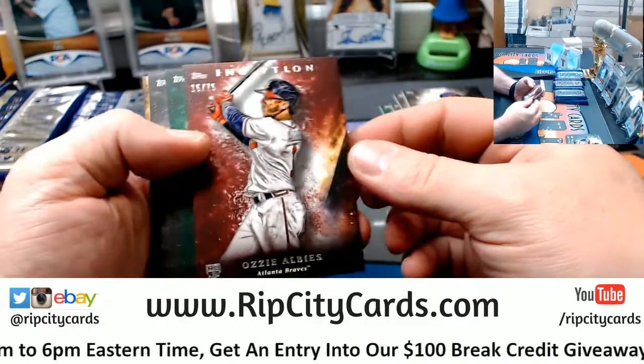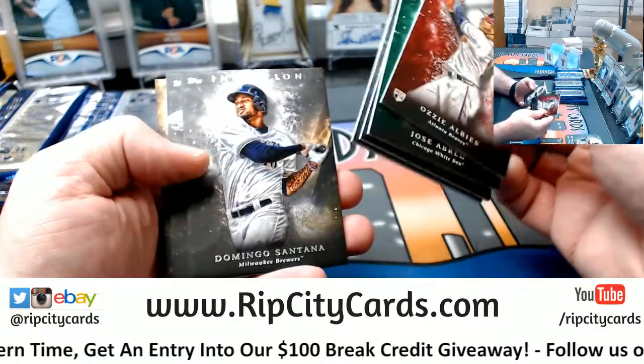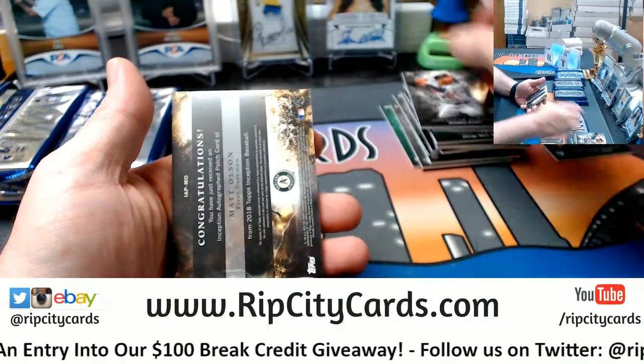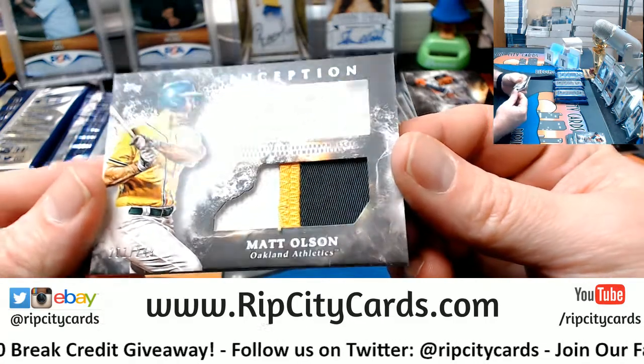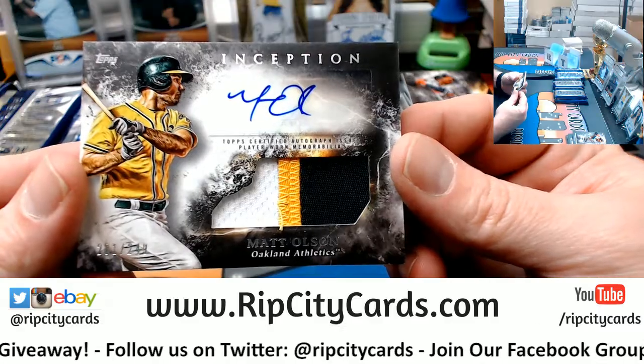We've got an Albez to 75, a Brea green, a Sager, a Stanton, a Santana, a Shoop, and a Matt Olson. Two-color to 249, or three-color to 249, and a Dust Trace.